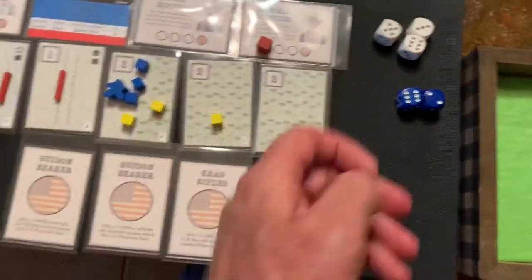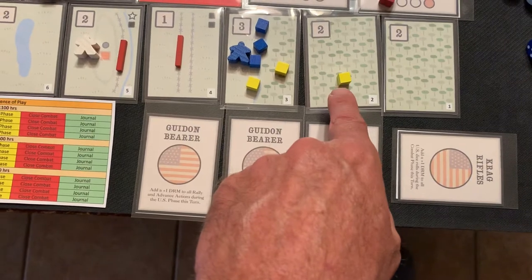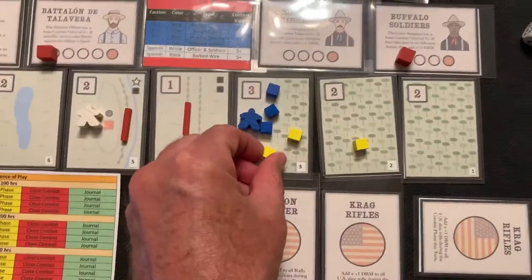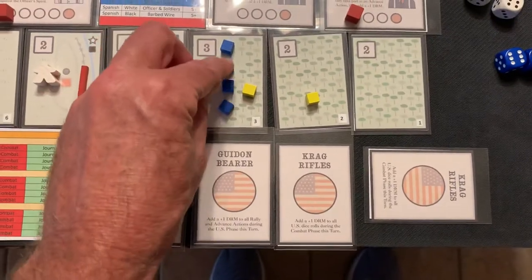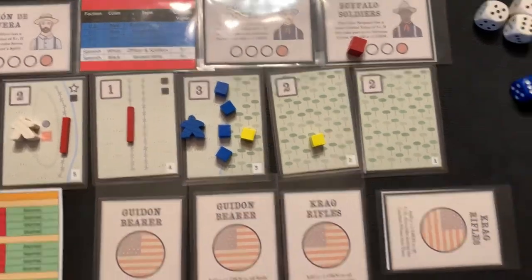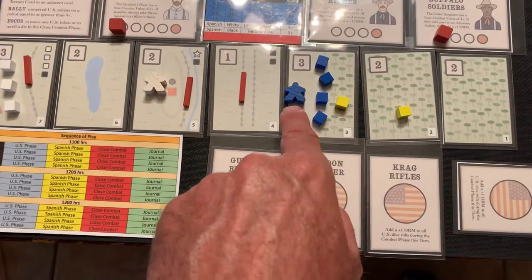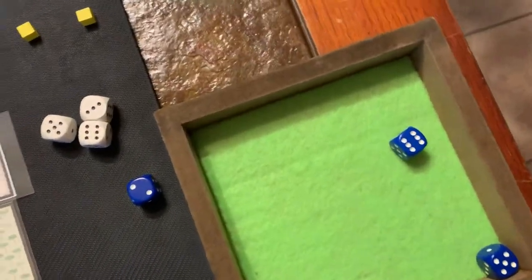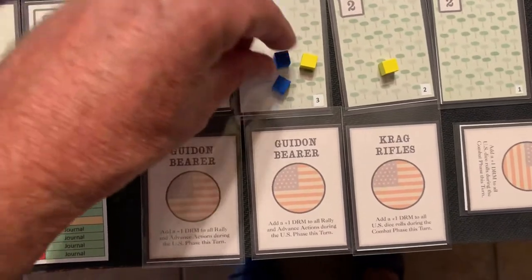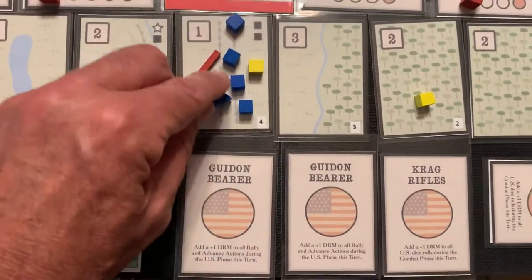Let's try to advance and maybe do some rallying. First thing, let's rally one of these guys — and it's a five, so he recovers. Now I want to advance because I don't want to get stuck with just my leader there. Second action, we're going to roll and try to advance. It's a one, but with the plus one from the leader it's a six, minus one is seven... excuse me, that's all of them — everybody advances.